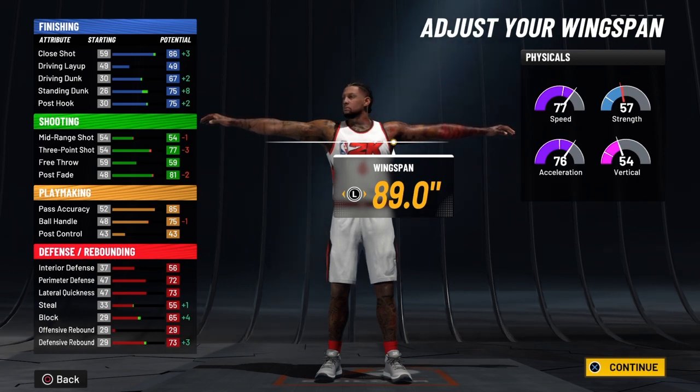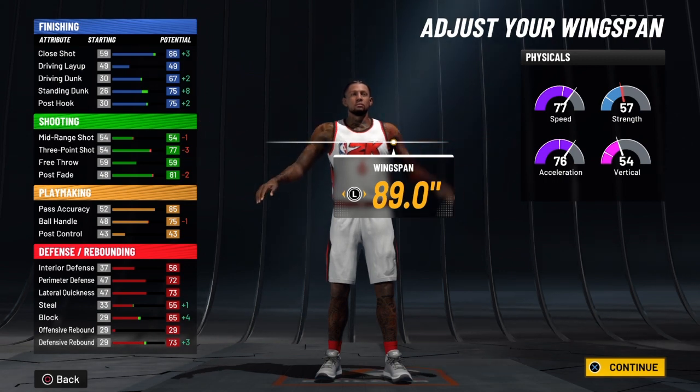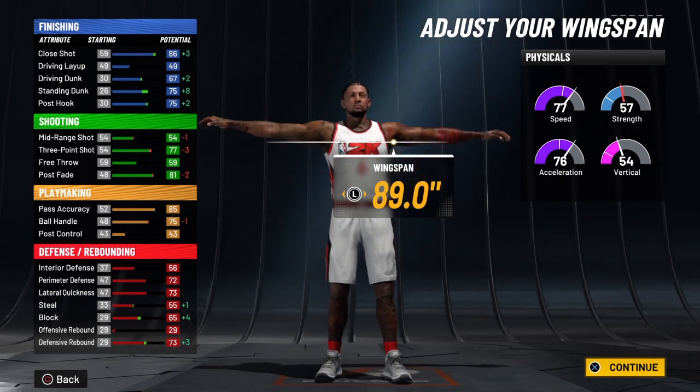Go check that fadeaway tutorial out, guys — y'all are going to love this build. He's a demigod. This is the number one comp build right now for a small forward, being the fact that it's LeBron James.